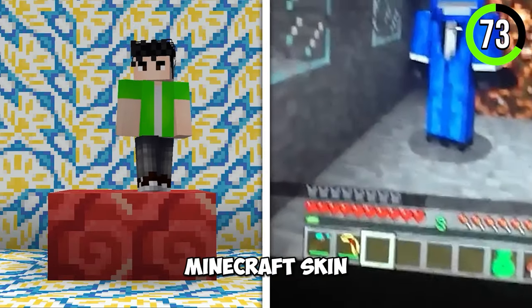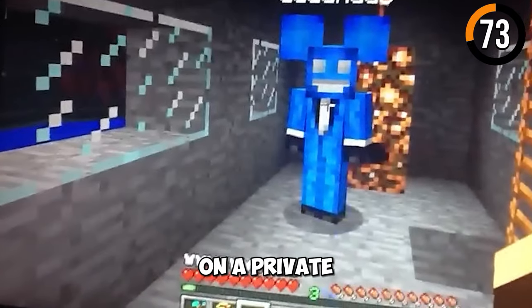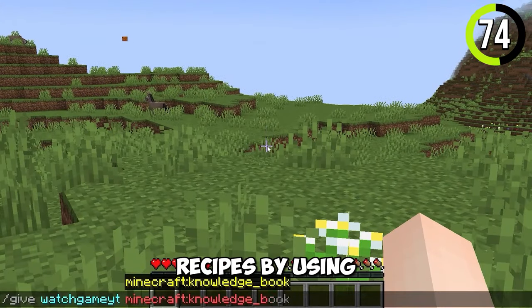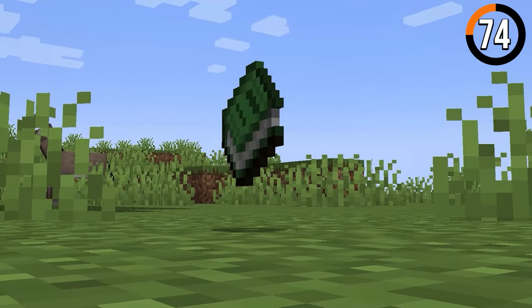Did you know about the secret Minecraft skin? Deadmau5 got his hands on a private skin with big ears. You can actually get a knowledge book from crafting recipes — by using a specific command you can have the book. It's not really useful, but it's cool.